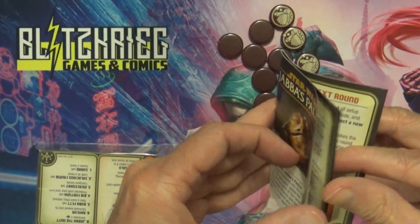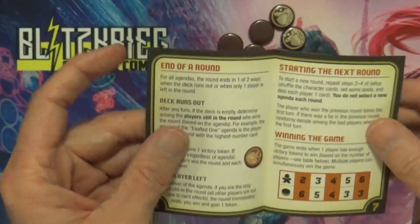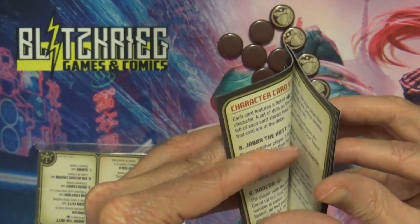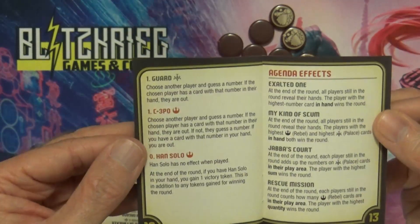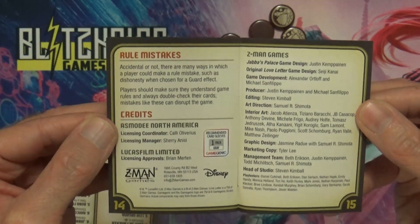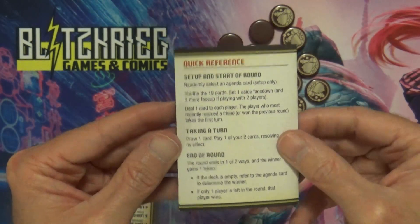The rulebook covers the overview, contents and setup, playing the game, and character card effects — including mercenary guard agenda effects, rule mistakes, and credits. There's also a quick reference on the back.